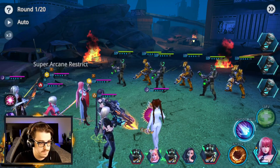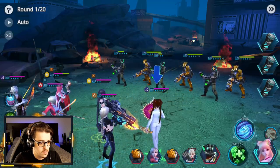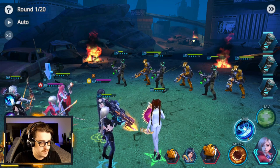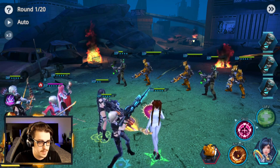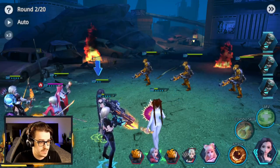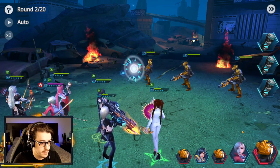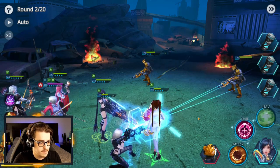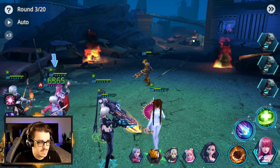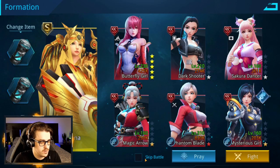Let's fight with this lineup — this should be a lot better. Here comes Butterfly Girl — kablam, stealing energy, real nice. Same thing with Dark Shooter — beautiful. We just want a basic from Sakura Dancer and Magic Arrow feeding that energy. Basic from Phantom Blade — opponent's not doing much here. Butterfly Girl stealing more energy, getting kills as well. Active from Sakura Dancer gives us some healing. Active from Magic Arrow — pop pop pop. Opponent shooting us, not doing much. Getting kills, Athena stealing energy and giving us energy — active skill to finish from Butterfly Girl. I'm going to skip the next opponent because I'm pretty sure this is a win.